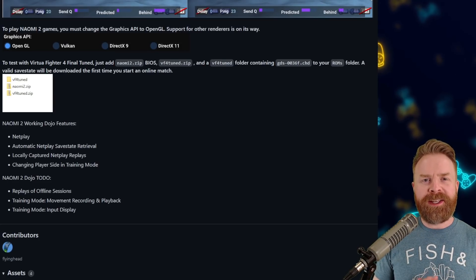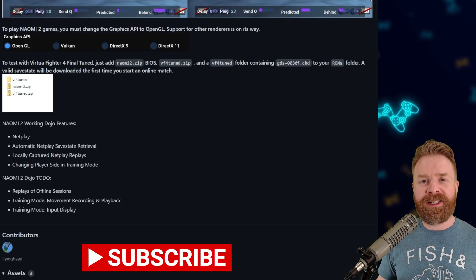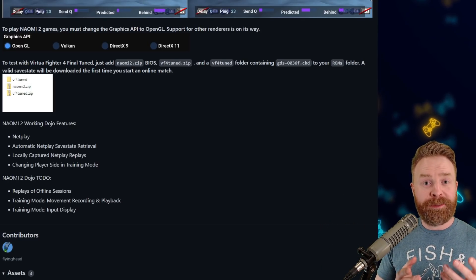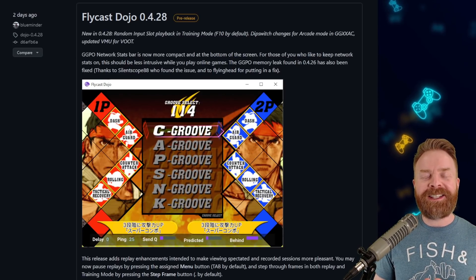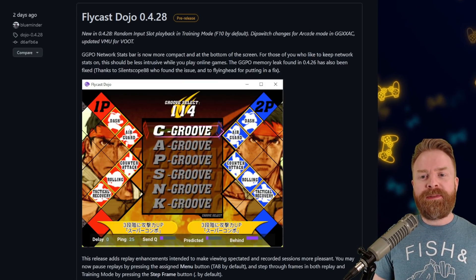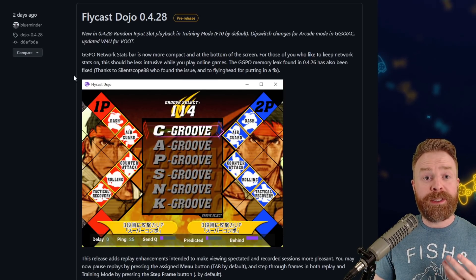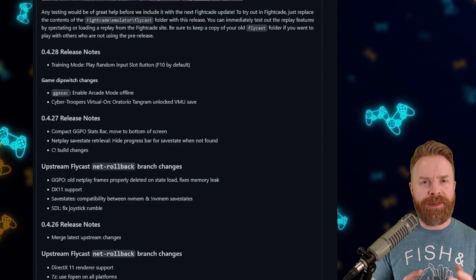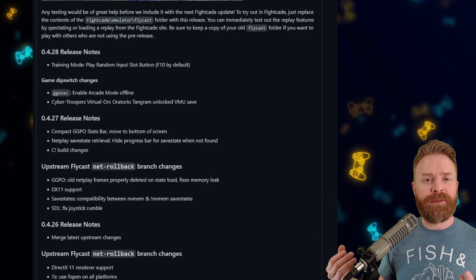At this point in time, if you want to play Sega Naomi 2 games, you are stuck using OpenGL as the renderer — it doesn't work with Vulkan or DirectX. The instructions are pretty simple and straightforward; I'll drop a link to this GitHub in the description where you can pick up this development build. If Naomi 2 isn't your thing, there are other updates in a different development build on the same day, including arcade mode in Guilty Gear XXAC, some memory leak fixes, and viewing fixes if you like to spectate.